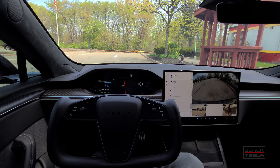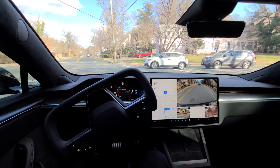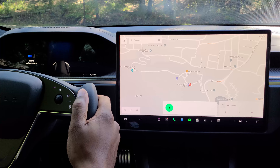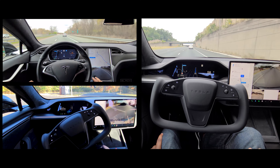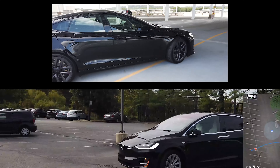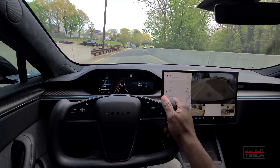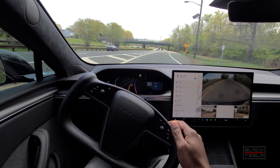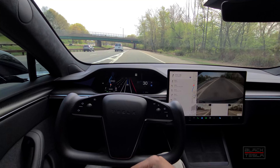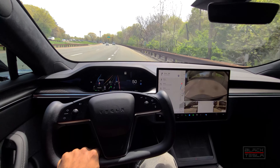They have not released anything in the release notes about this. Let's jump right into it. I'll activate now. It's just got to merge onto the highway — this is the transition from city streets FSD Beta proper to Navigate on Autopilot highway autopilot. It's changing lanes automatically.